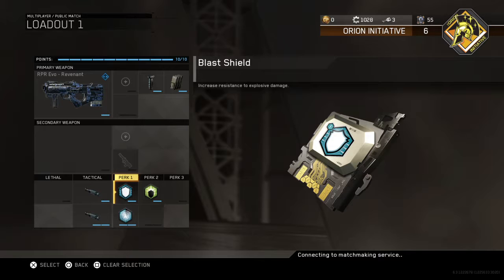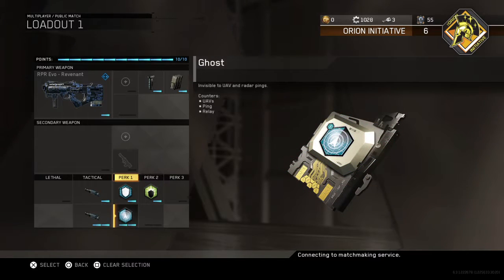Blast Shield increases resistance to explosive damage. Ghost — just so I don't get seen on UAVs.